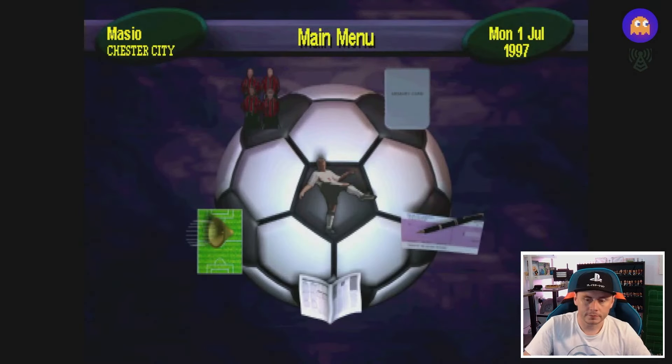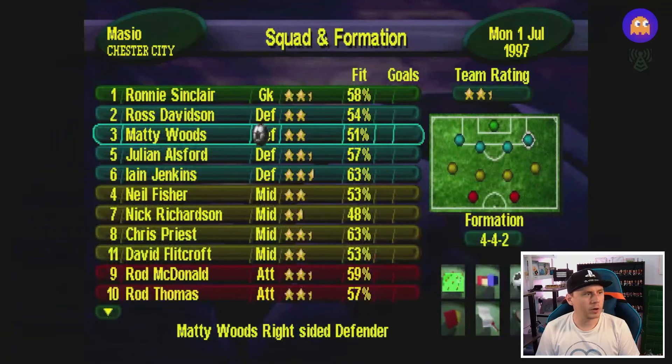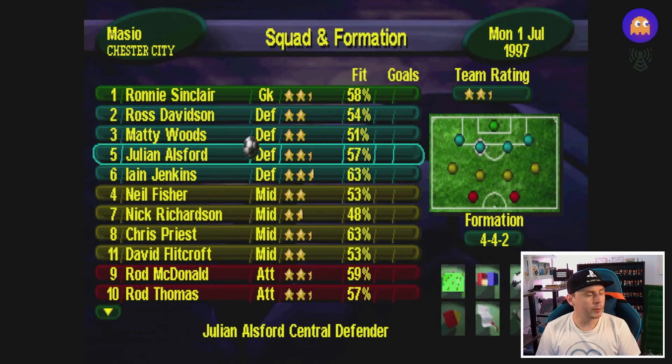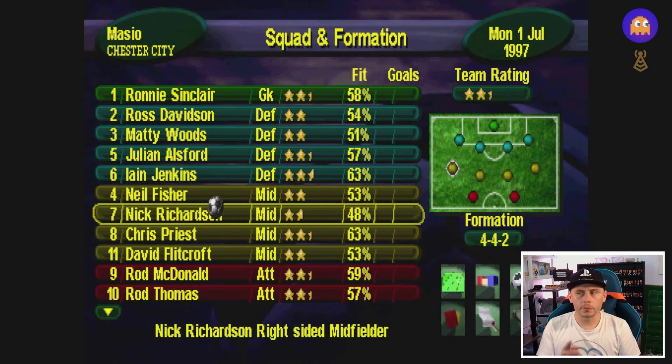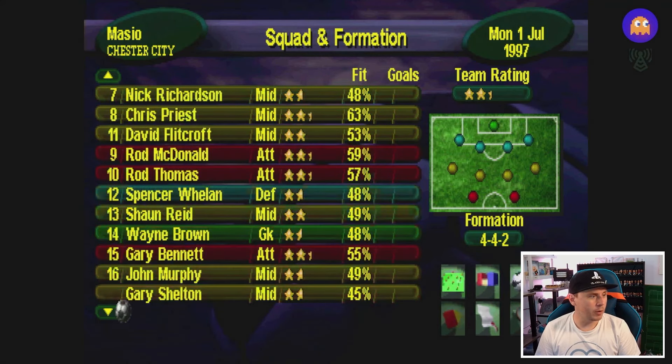They are nicknamed the Blues but I've got my white light on because I wasn't planning this. Let's have a quick look at the squad — you can see there's a little bit of glitch as it came through but everything is there as you'd expect. Ronnie Sinclair in goal, Ross Davidson, Matty Woods, Julian Alsford, Ian Jenkins. There's a little Wi-Fi buffering there but it works pretty flawlessly.